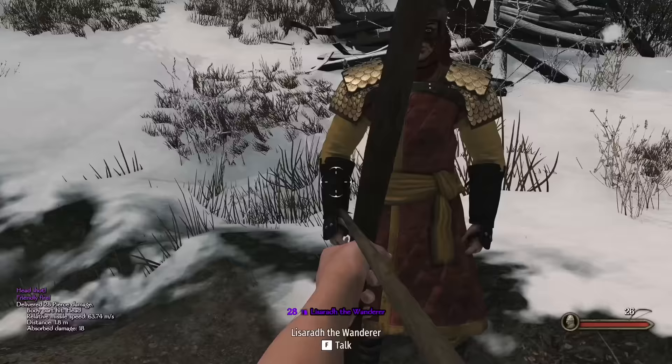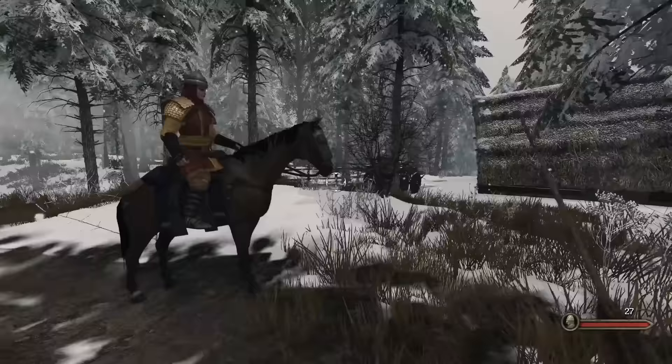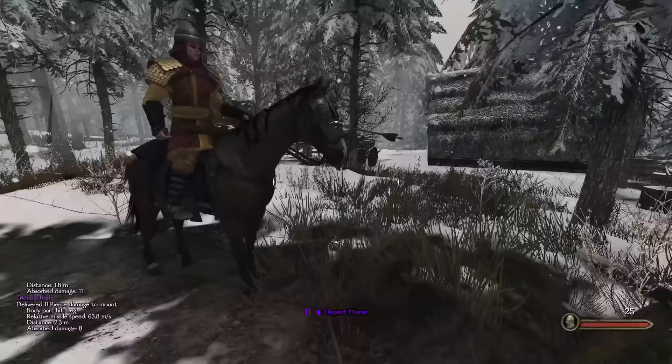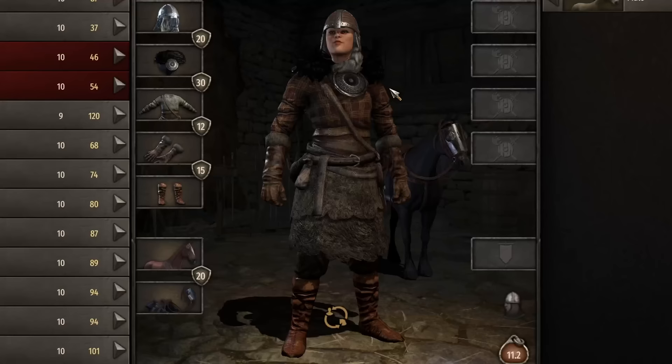For the damage testing in the early game, we used the worst possible bow and arrow set and a bow skill of only 1. The headshot did 28 damage, while the arm, leg, and body all did 14 damage. Headshots do more damage than anything, and limb shots do the least.